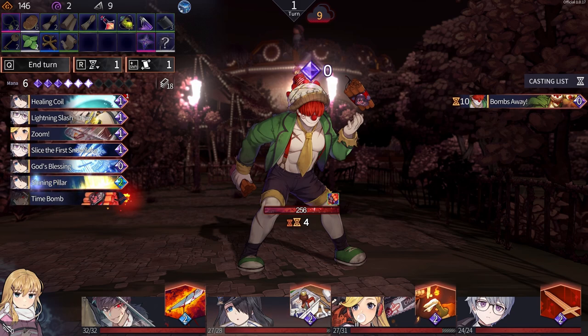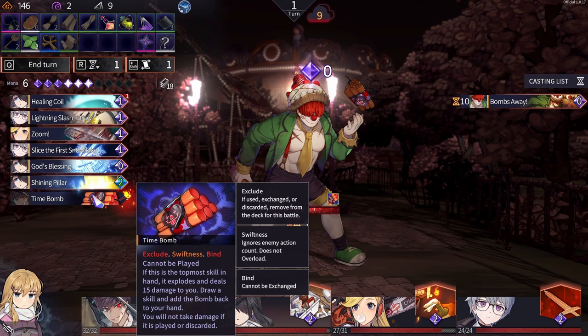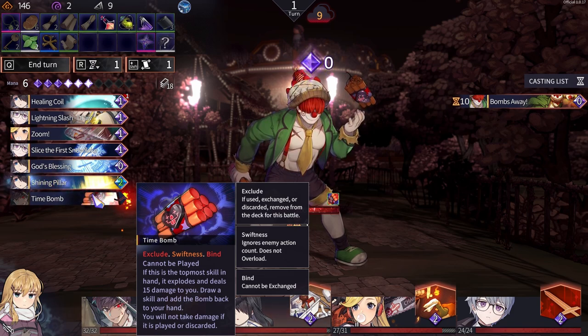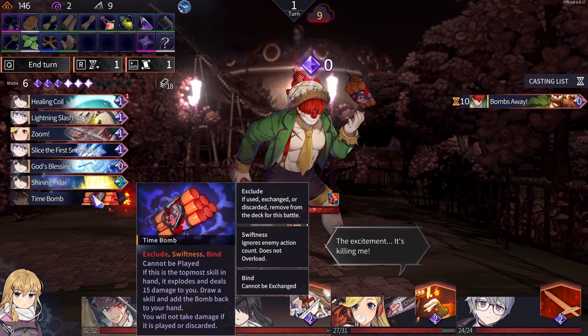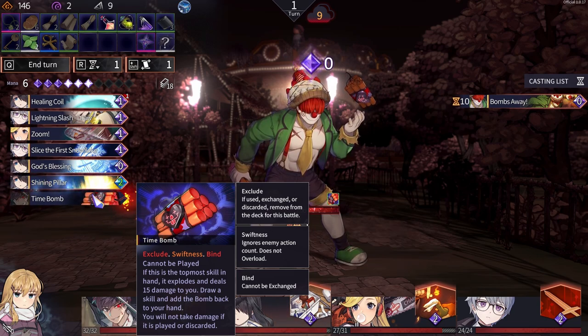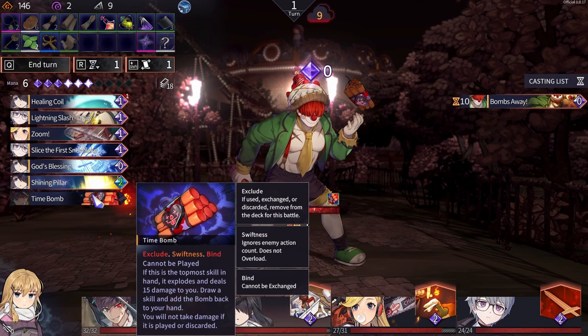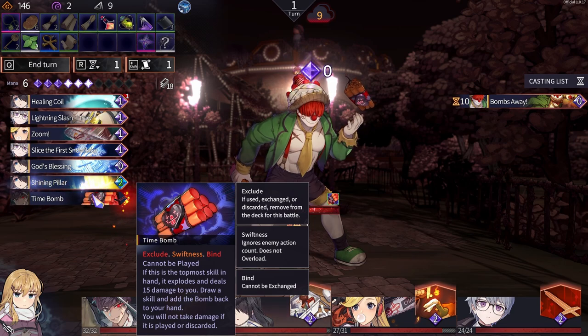Oh no. What does he do? Time bomb — cannot be played. Oh no. If this is the topmost skill in hand it explodes and deals 15 damage to you, draw a skill and add the bomb back to your hand. You will not take damage if it is played or discarded. It can't be played — it has to be discarded. Don't let it get to the top.